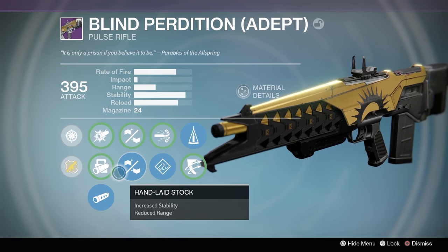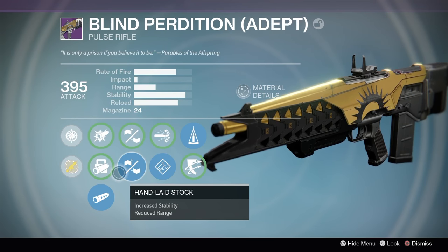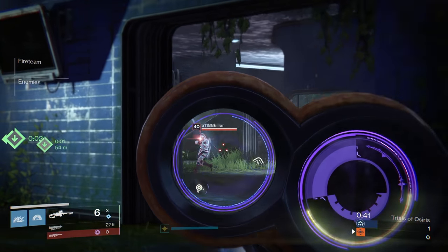Any hand cannon will pretty much work, whether it's the Last Word, the Hawkmoon, or the Eye of Luna. It really just depends on what you prefer and what rolls you have. I've been sticking to the high fire rate pulse rifles as they seem to get the job done a little bit better. And if you have high caliber rounds, you can stagger a lot of the snipers as well.